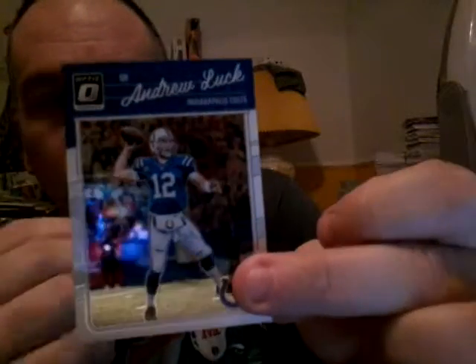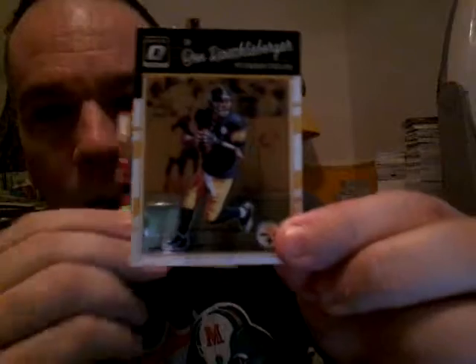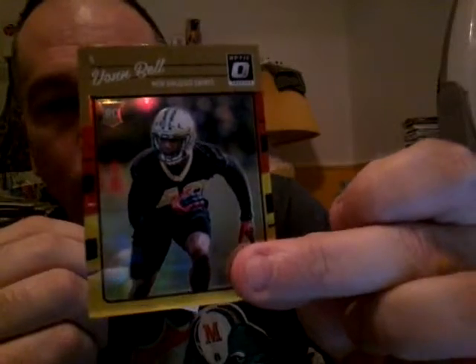We have an Andrew Luck — I think his cards are going to go down big time. His 2012 rookies and all that — he doesn't have a very good team unfortunately. Ben Roethlisberger. Red and yellow refractor Von Bell rookie, and a Josh Doctson rated rookie.